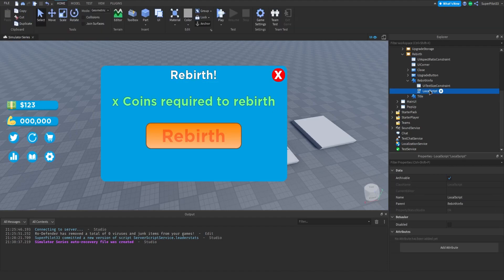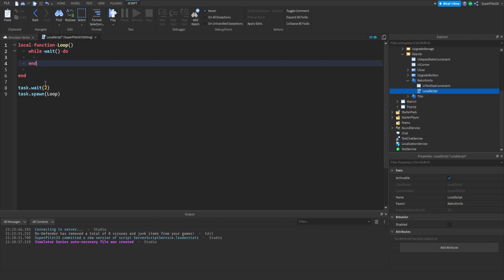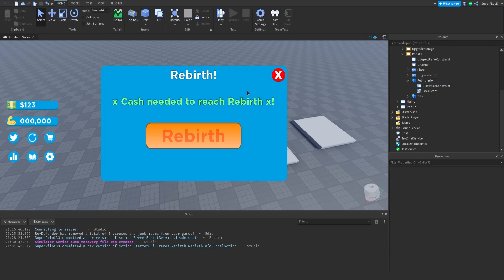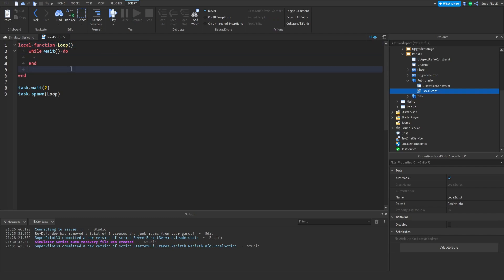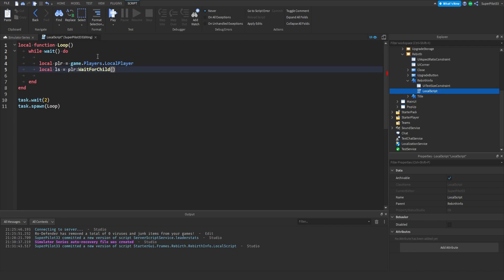Right here in this loop, go ahead and delete the LocalScript — actually yeah, just go ahead and leave this much. So we can delete all of that and then the End. Let's have all of this in here. We need to change the text so it's going to say X coins or cash needed to rebirth, needed to reach Rebirth X. Yeah, let's do it like that — X cash, you need to reach Rebirth X. So Rebirth their value plus one. We're going to type: local plr equals game.Players.LocalPlayer, local LeaderStats — I'll just type ls equals player:WaitForChild LeaderStats.